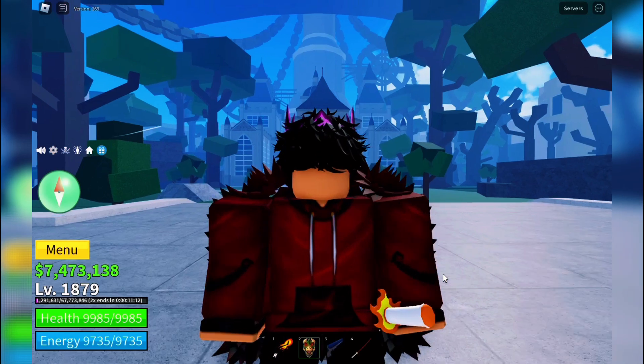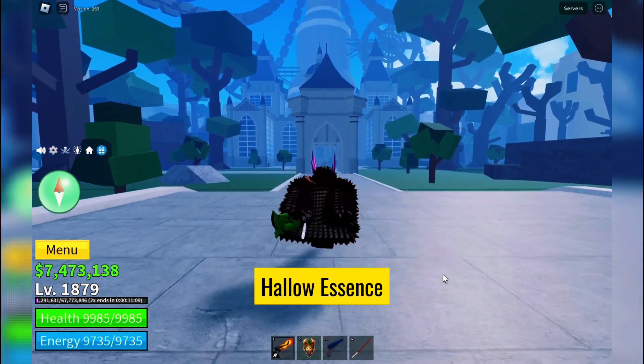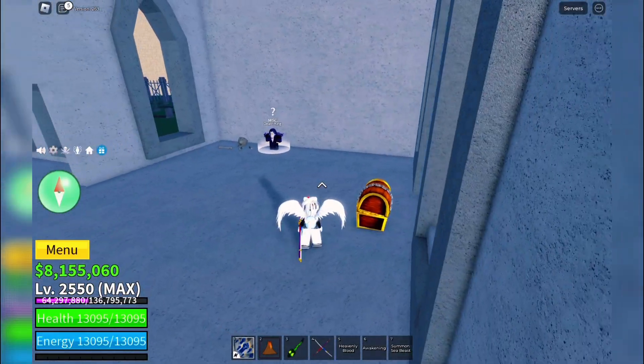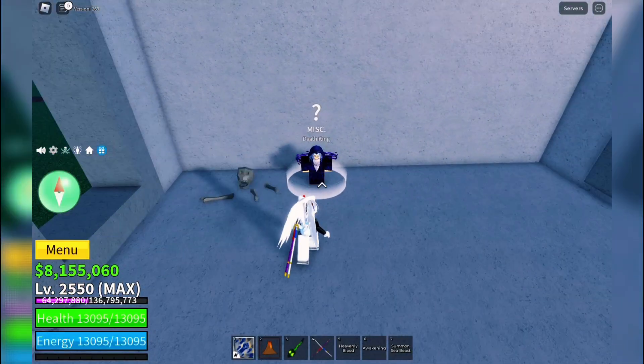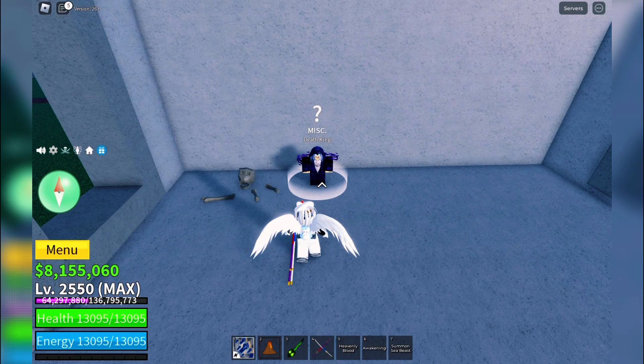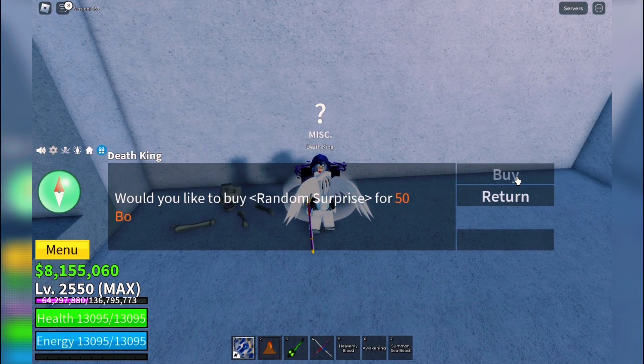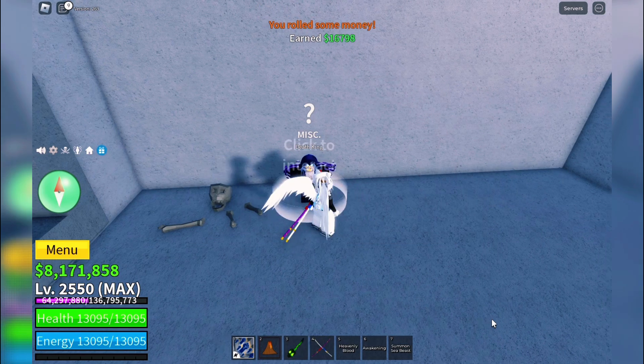First things first, you'll need the Hallow Essence item. To get this, you'll have to interact with the Death King NPC. Approach the Death King and exchange 50 bones for a random surprise. Now, this surprise could be the Hallow Essence, but it might also be other items, like XP or fragments.